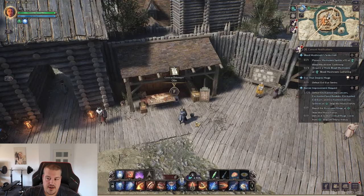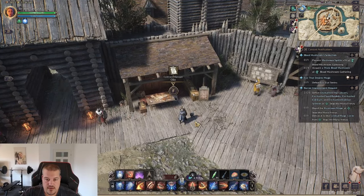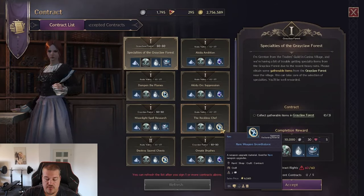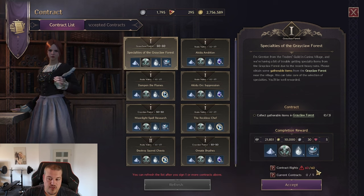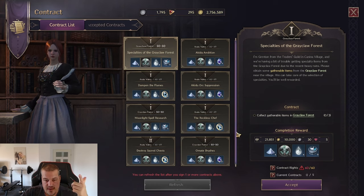It is actually better if you save up your contracts until level 46, because once you are able to reach Khan Village at the contract manager, you will already be able to get the biggest amount of blue growth stones. You should save up if possible. If you're reaching a dead end, only do the minimum contracts needed to continue, because ideally you want to reach level 46 with a full 60 out of 60 contract rights ready, so you can farm the blue growth stones and instantly upgrade your weapon to plus nine.